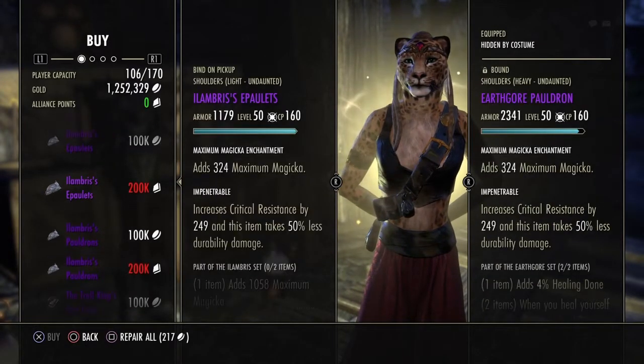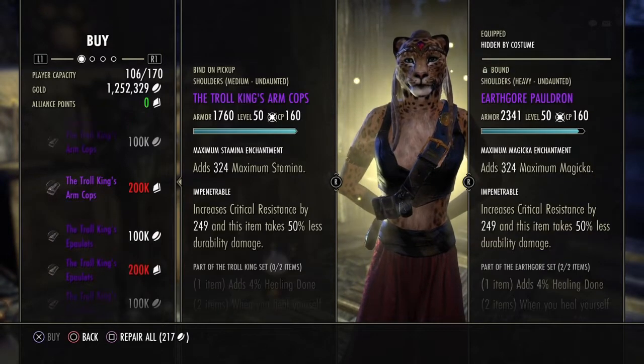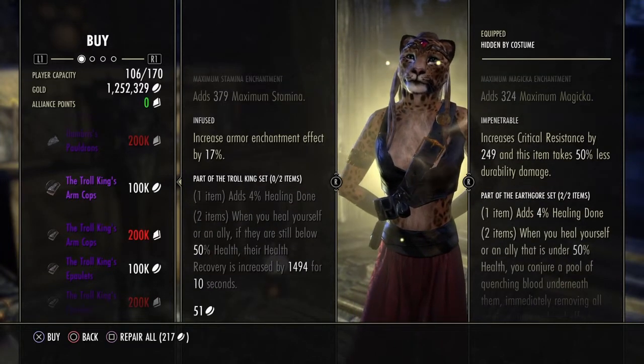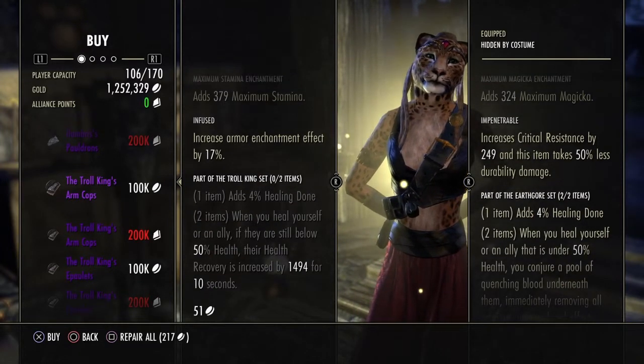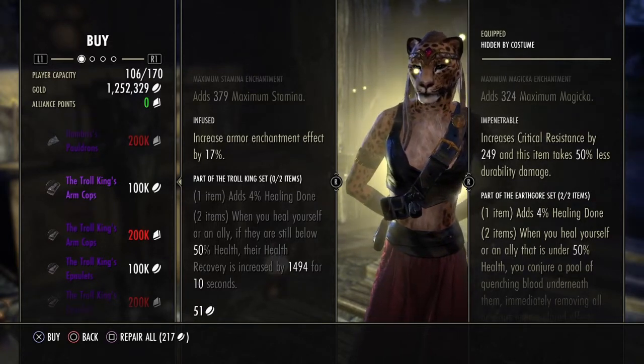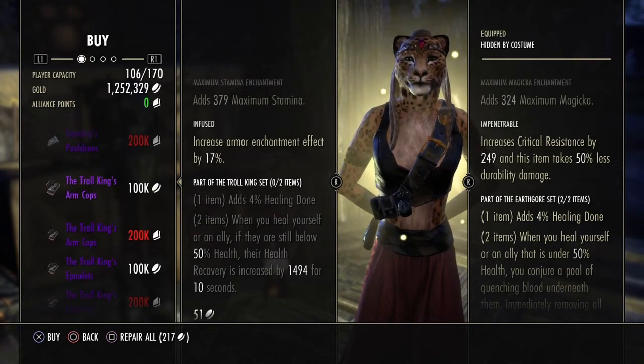The last shoulders are Troll King — you can get them Infused or Impenetrable. The set adds 4% healing done, and when you heal yourself or an ally, if they are still below 50% health their health recovery is increased by 1494 for 10 seconds. This is a pretty good healing set, so if you don't have these, come pick them up.